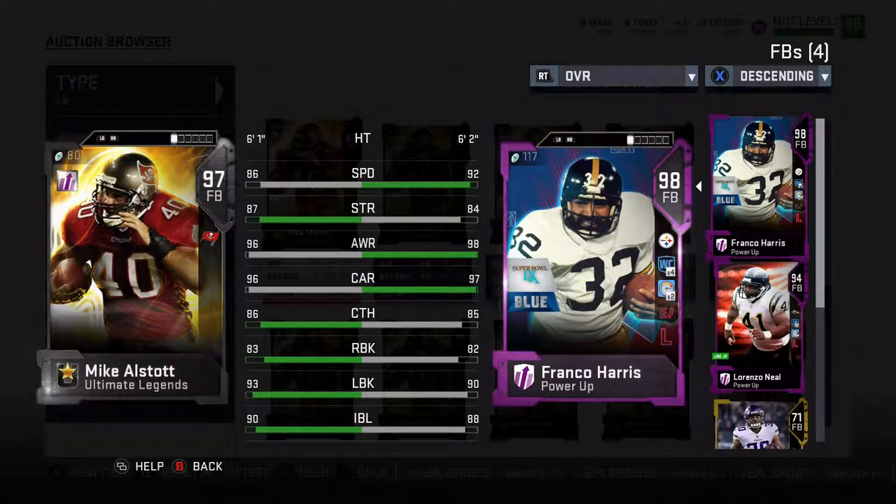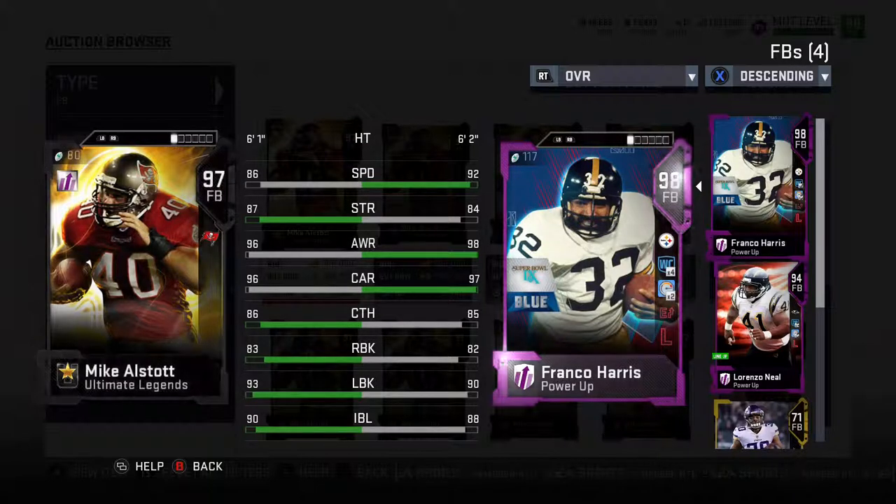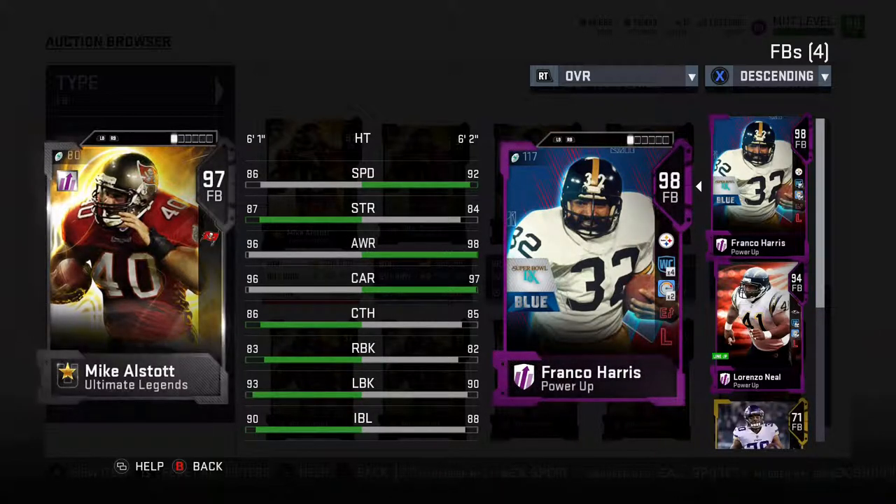Coming in at number 9, we have one of my personal favorites of the Ultimate Legends that came out this year: Mike Alstott. It was fun to watch him growing up running people over. Sadly, that portion of his game has not perfectly carried over to Madden and MUT. But he does hit a lot of the thresholds that you need, and he's able to catch the ball very well out of the backfield — almost too well compared to some of the halfbacks in the game. He also hits the threshold for Lead the Way and is a good fit for a lot of different players.